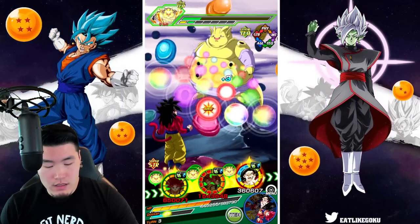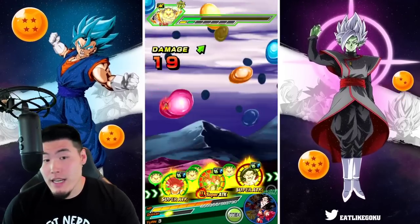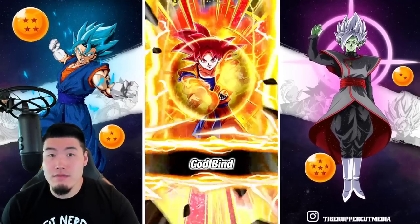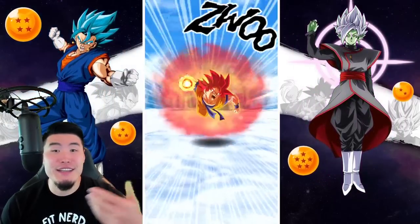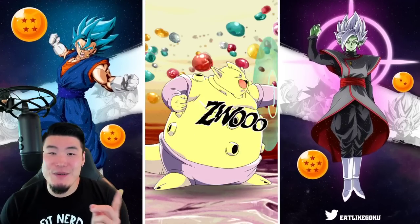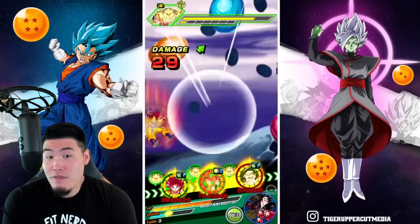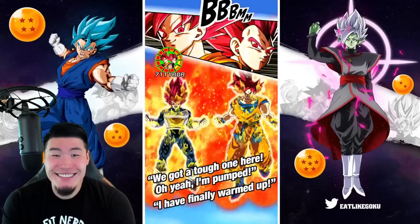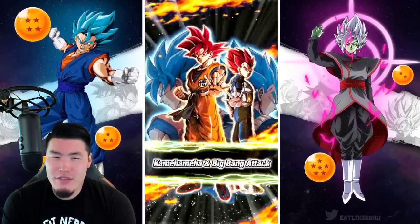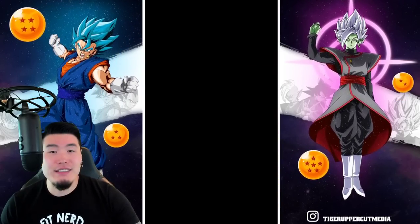He might not get a chance to attack, we'll see. But I really hope that my Gods at least get two Supers off, because more Supers means more defense — a better chance to survive against the Super Janemba once he transforms. This is gonna be 45 damage. Two Supers would be nice, but I don't think he's surviving this. Alright, now we have Super Janemba. I know he transforms — should we save an item?